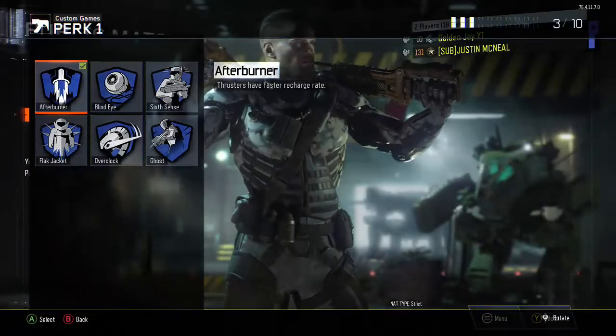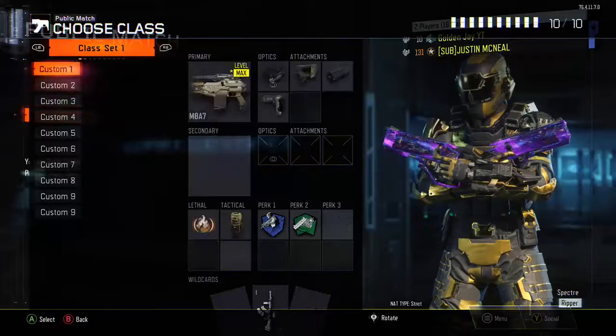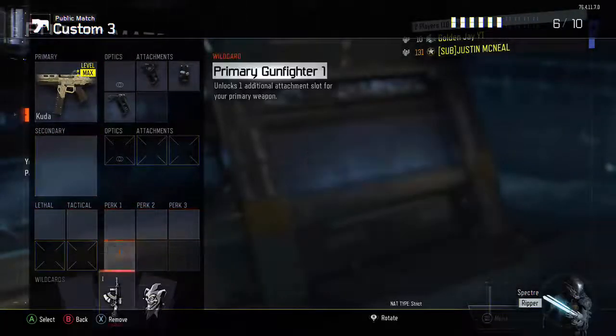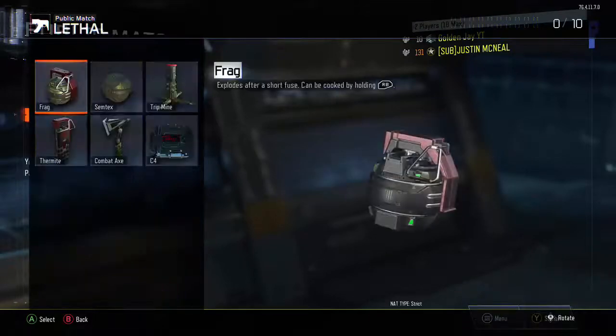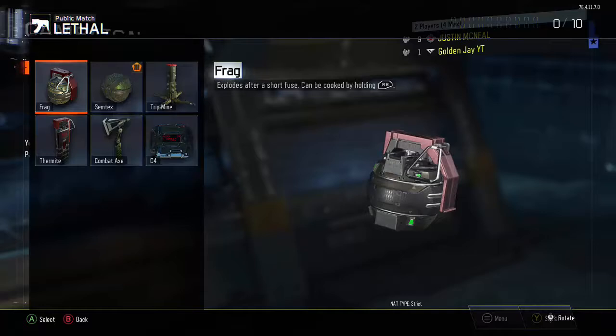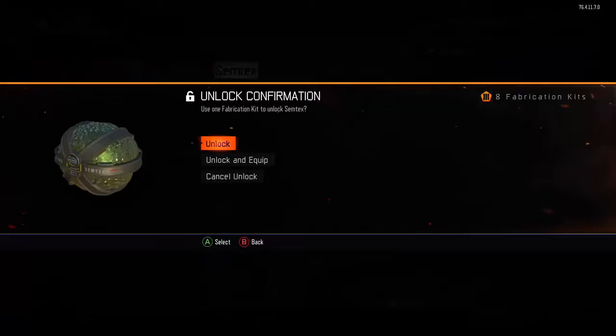Now we're in Custom Games. Press B on your secondary controller, press B again, go up two times to player match. Now go back to your primary controller, press B twice. Choose the class you want — I'll just pick this one and clear it out. Hover over a lethal. Now on your secondary account at the public match menu, press B to go to multiplayer, B again to go to campaign. Let it load. Once you're at campaign, the Syntax is highlighted — press A on it. It's hovering over unlock.